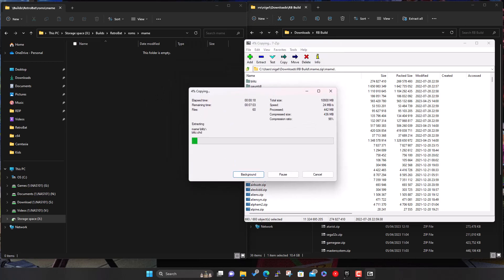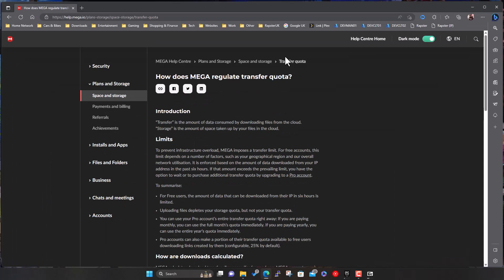I wanted to address some comments - I've had plenty of positive ones which is great, thank you. But there were a few negative comments, some a little abusive. The main thing that upset people was the use of Mega. These aren't my downloads - they're ones I found over time and made a note of. I haven't chosen to use Mega, that's just where they happen to be. I'm not linked to them, not using an affiliate link, not making any profit. My channel isn't even monetized so I'm not making anything from YouTube - I'm literally just doing this to share knowledge and help people out.